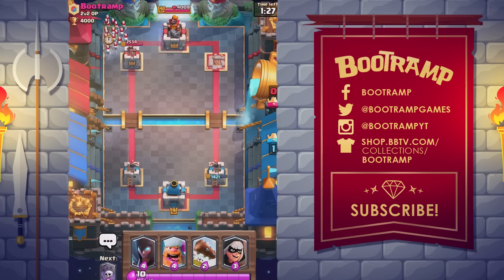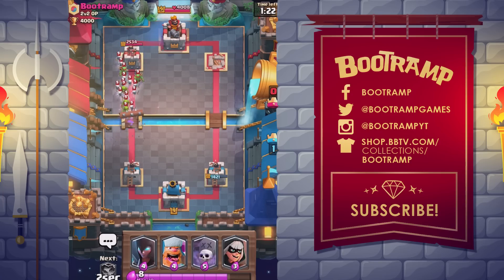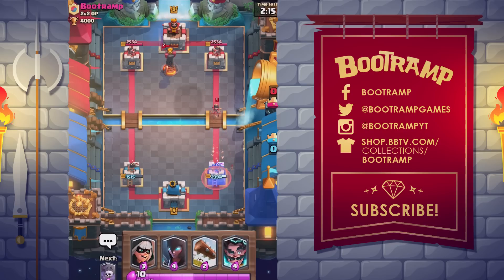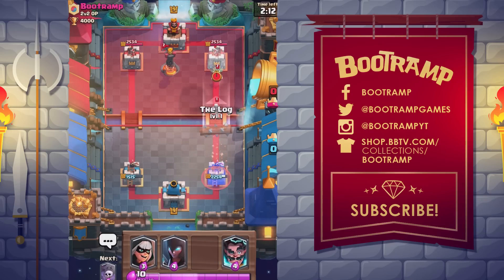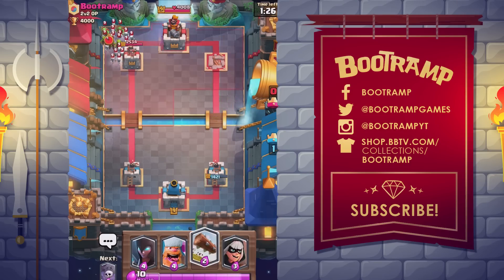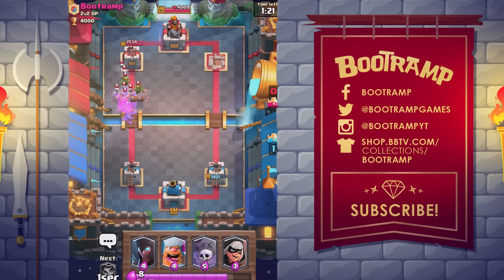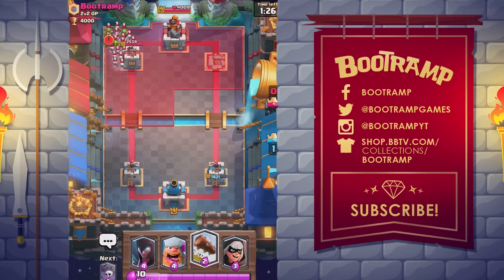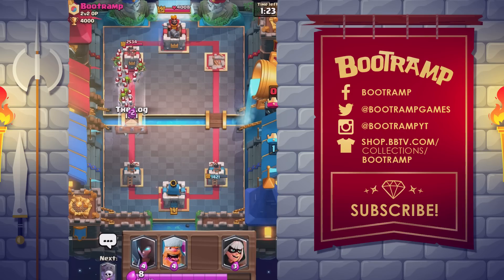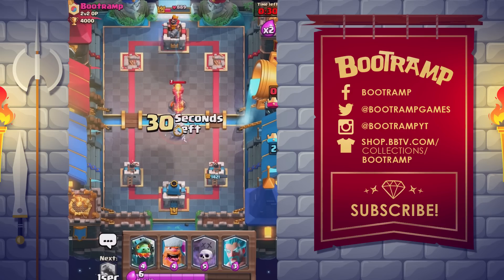Number 2: the legendary Log. The Log is unlocked from Builder's Workshop arena 6, and it is one nasty legendary card. It is an area-damage spell with a wide radius and medium damage. The Log costs two elixir to cast. When cast, it rolls through the arena dealing damage and knocking back any ground troops in its path, disintegrating after rolling for 11.1 tiles.